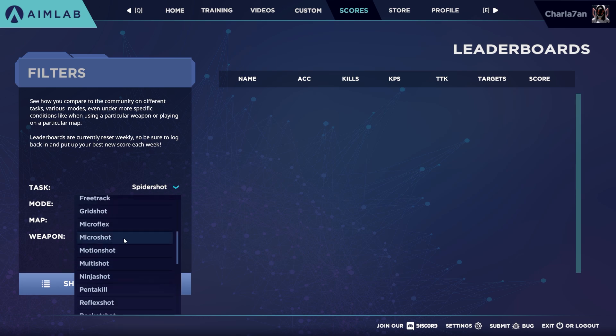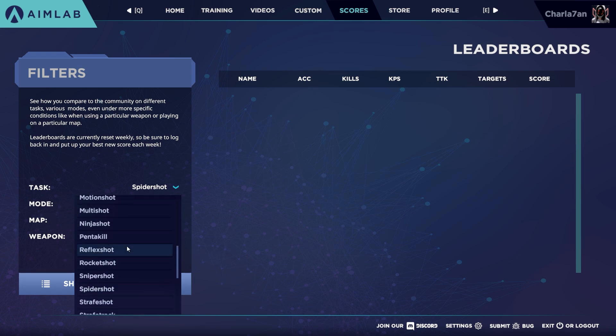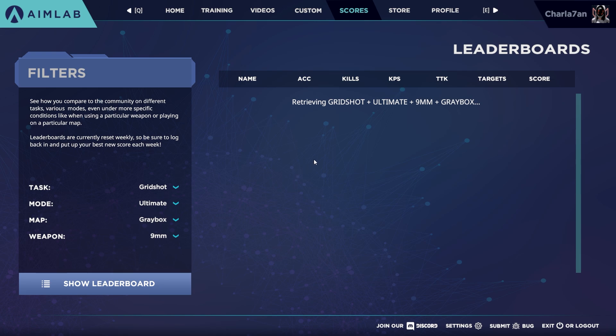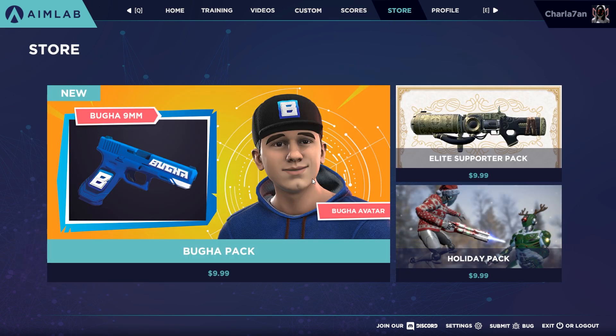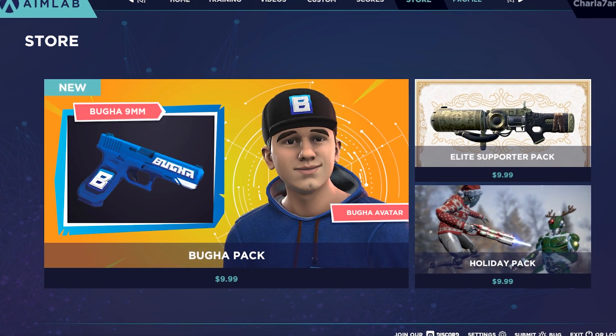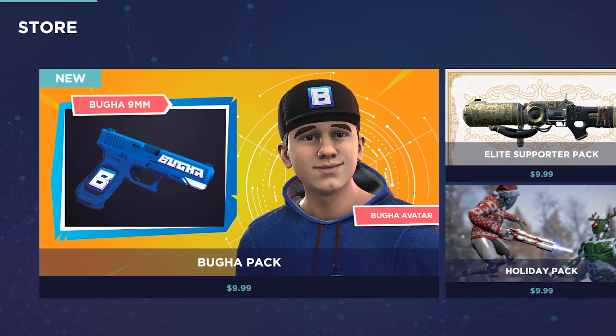In Scores you can compare your own performance in tasks and with particular guns against other AimLab users. I would definitely recommend you not to stress yourself too much with high scores and ranks — you're using AimLab to reach Radiant in Valorant and fix your aiming problems. For example, my highest score in Gridshot was only 80 or 90 thousand and I can still reach Radiant in Valorant at any given point. And in Store you can support AimLab by buying some skins and packs — a good way to support their hard work since the software is fully free on Steam.